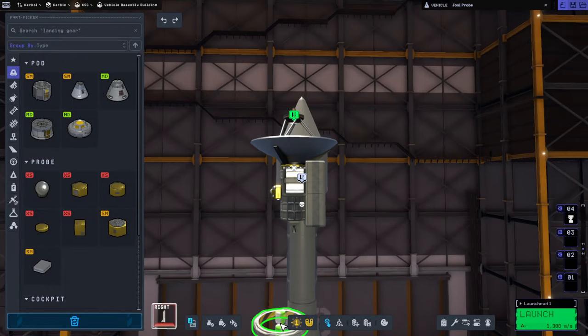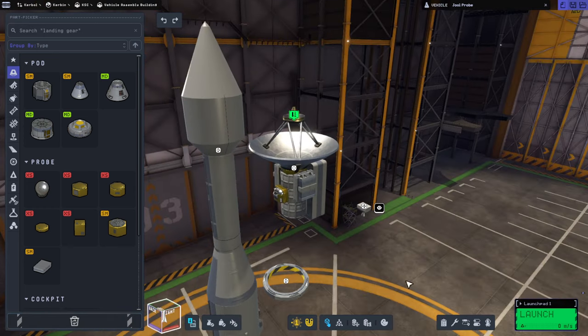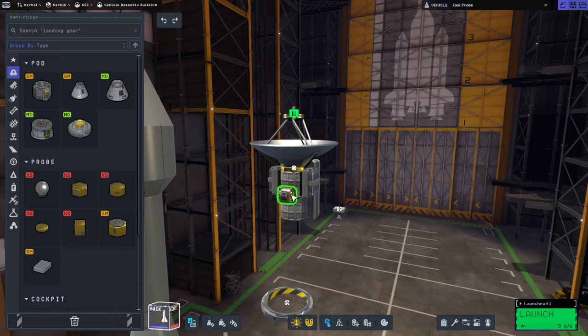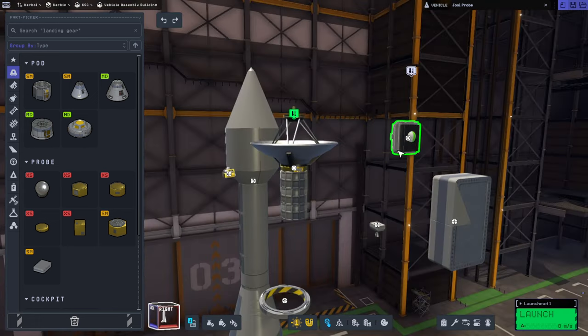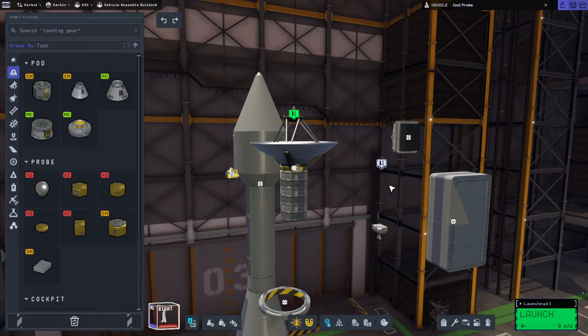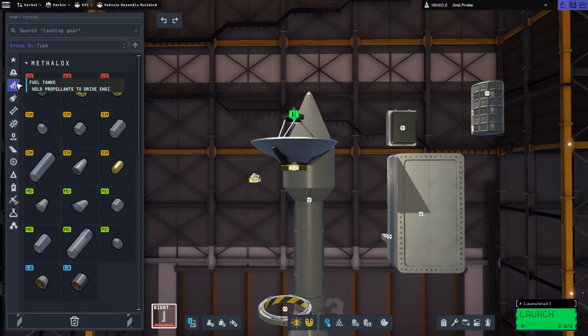This was our previous Joule probe, but now we want a heat shield, so we can't just have this ant engine down here — that's a complication. What we probably want instead is RCS thrusters. Really powerful RCS thrusters would be very convenient. So instead of these tanks, we'll go with more propellants.